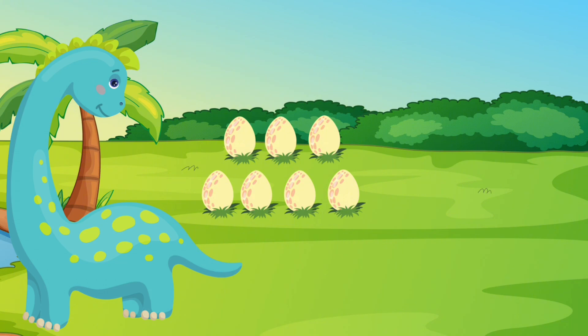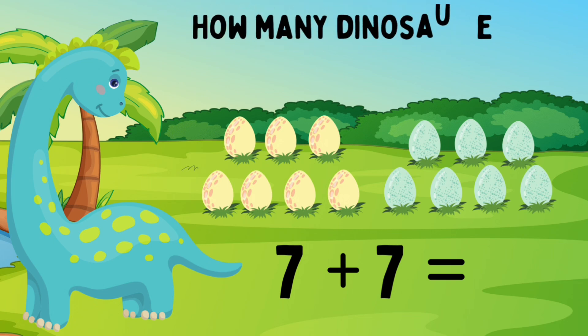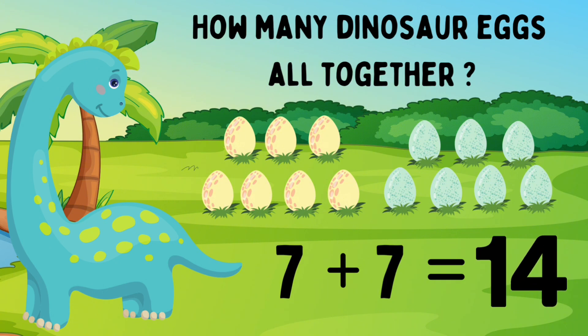Dino has seven yellow eggs. She also has seven blue eggs. Seven yellow eggs plus seven blue eggs. How many eggs does Dino have in total? Let's count: one, two, three, four, five, six, seven, eight, nine, ten, eleven, twelve, thirteen, fourteen. Great job! Dino has fourteen eggs. Seven eggs plus seven eggs equals fourteen eggs.